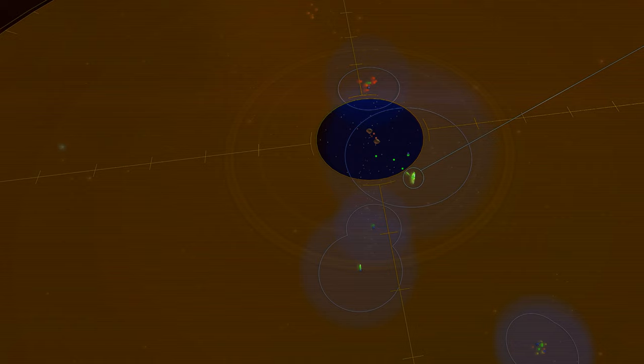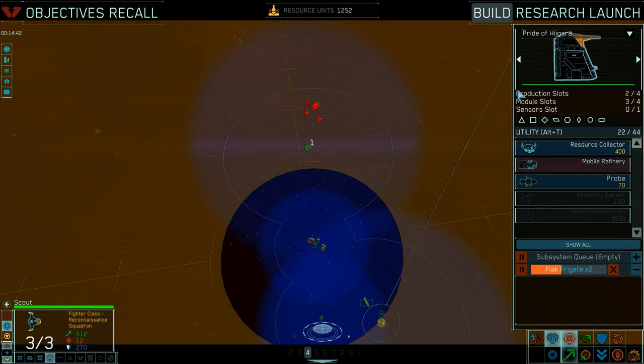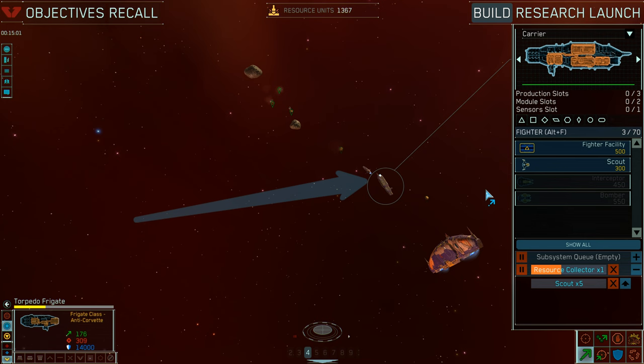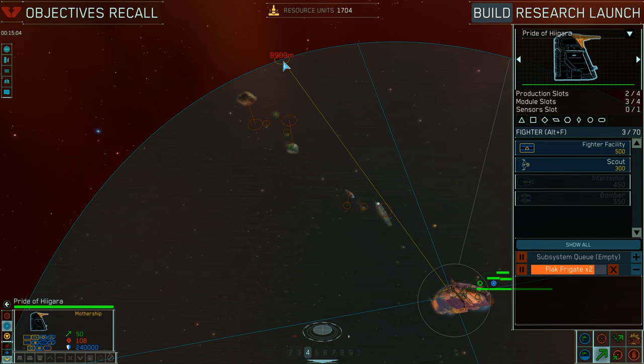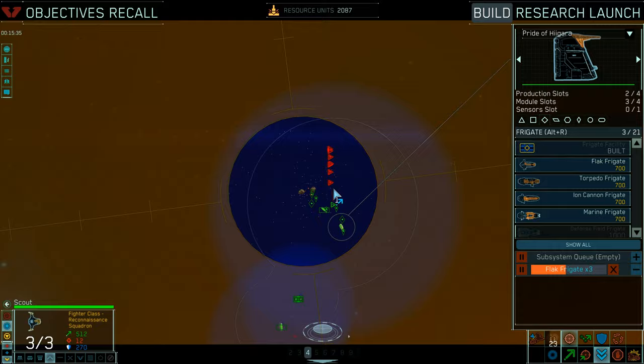The torpedo frigates are hopelessly outmatched against the interceptors, so I decide to use them to draw the enemy ships away from the center, as he has not yet discovered that my mothership is almost there. The plan works — instead of pressing his advantage, the enemy player fearing for his own resource collectors keeps chasing after my torpedo frigates. My second carrier arrives and serves as both a drop-off point for my resource collectors and a manufacturing line for more ships. Instead of investing in destroyers as originally planned, I now use my mothership to produce flag frigates and my carriers to produce gunship corvettes.